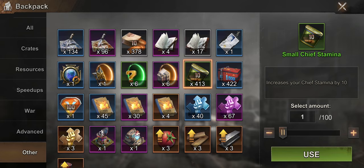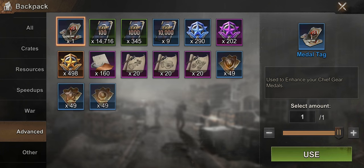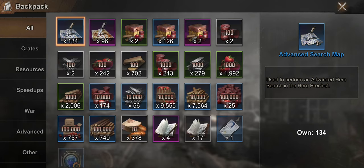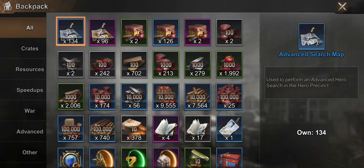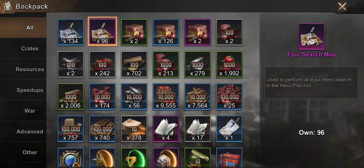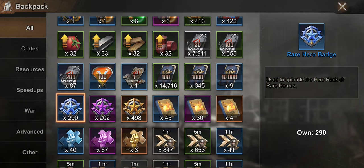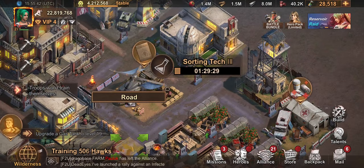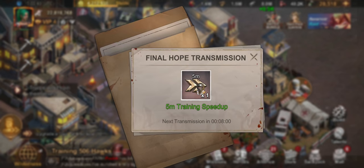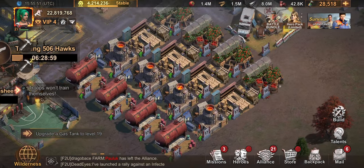I use the drops to get the Travis fragments I need, then start collecting again and wait for the next Travis event. I also keep advanced hero search maps and epic search maps, and use them during Survival of the Fittest. That's it — I hope this video helped you understand how to build your farm accounts. If you have any questions, leave them in the comments and I'll try my best to reply. Please don't forget to subscribe, and thank you for all your support.